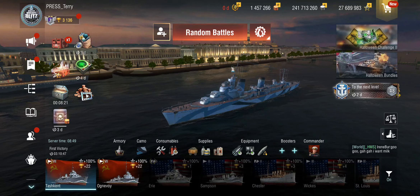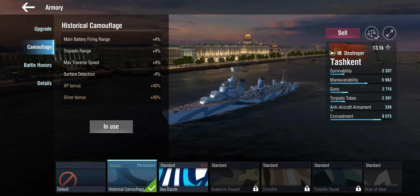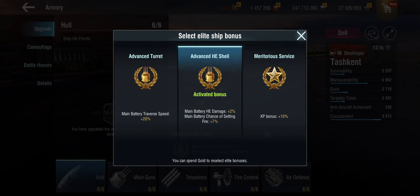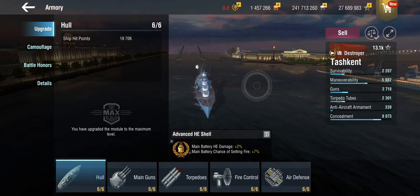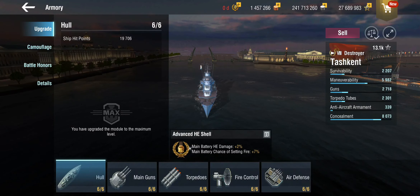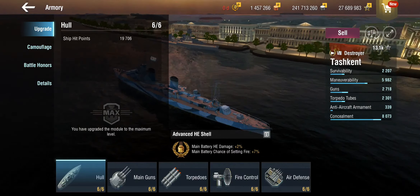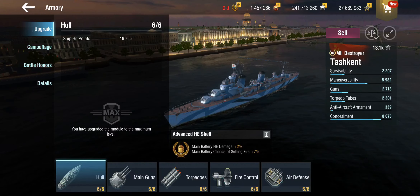This is a very big ship, sits high in the water, and takes a lot of damage from incoming fire. Looking at how I've set her up: in the elite bonus you get two choices — more traverse on the main batteries or more damage on high explosive shells with a better fire chance. I've gone with the second, because more often than not you'll find yourself either bow-in shooting just the forward turrets or kiting. This is not a destroyer dog-fighter — she just doesn't have the maneuverability for that.